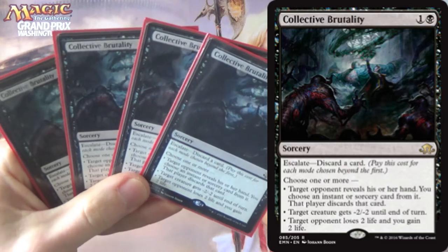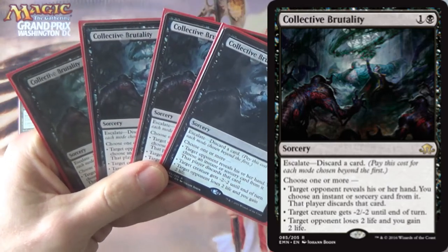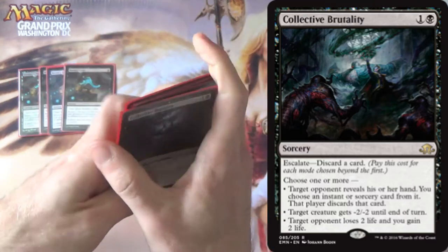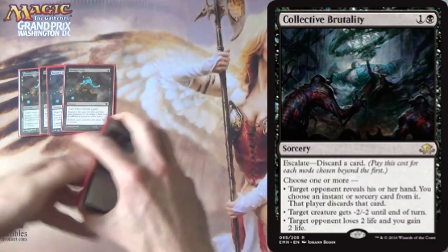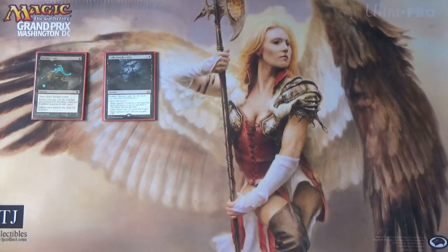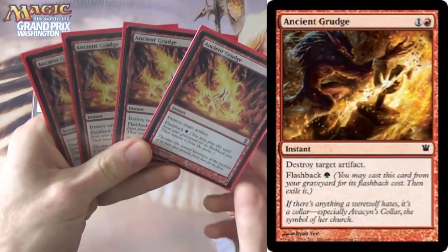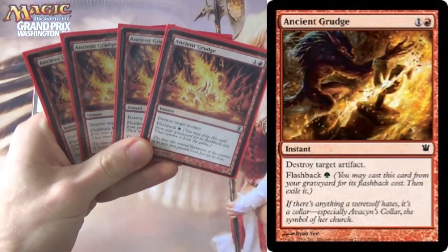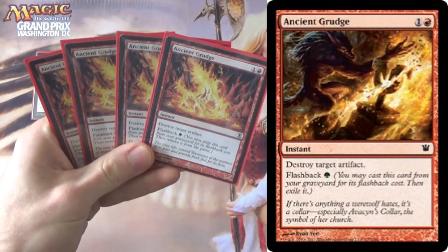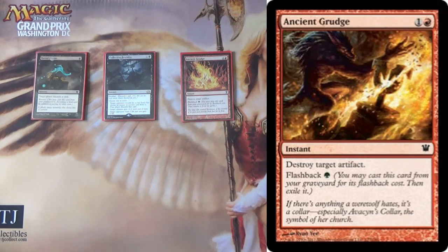We have Collective Brutality, which helps to get an instant or sorcery out of their hand and gives us other utility. Escalate gets cards from your hand into the yard, and every single mode is good against Burn — so that's an easy four-of against Burn. We also worry about fast decks that can outrace us. One of those is Affinity, so we run four Ancient Grudge. Obviously we're putting a lot of cards in our graveyard, so the flashback green is great, and it also gives us something to do against Lantern Control.